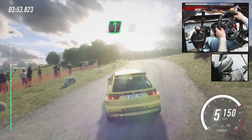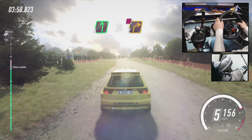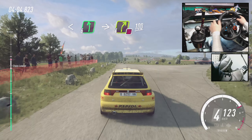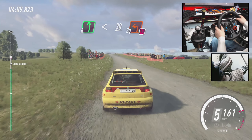4 right. Into 6 left. 30. Crest. Bump into. Don't cut. 2 right long. Opens of a crest. Into 6 left. Over crest. Into turn. All right. Don't cut. 100. 6 left. Open. Slow. 30. Crest. Into turn. Square left. Don't cut.